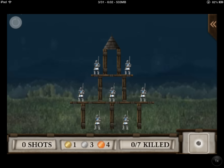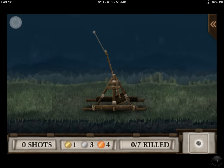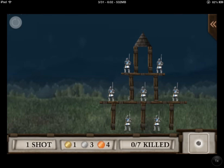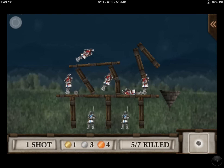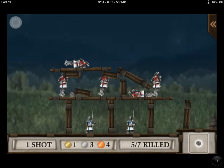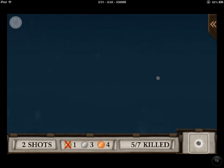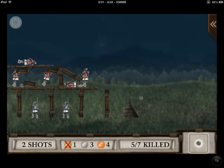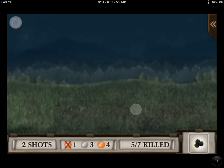You start with a rock. I'll just tap, and tap again to release. Didn't quite get him. Shoot again. So it hits. Luckily, I've played through it, so I have bombs.